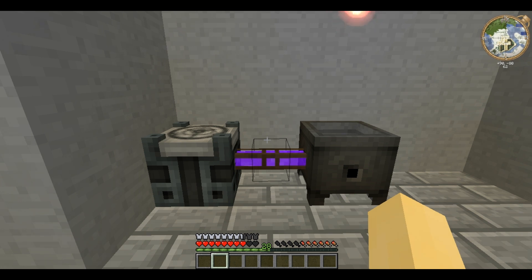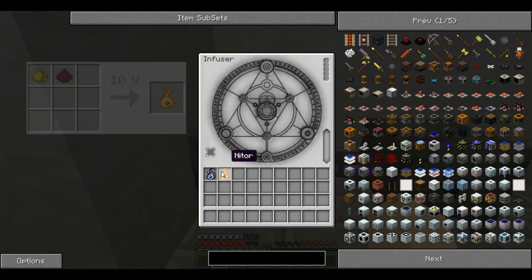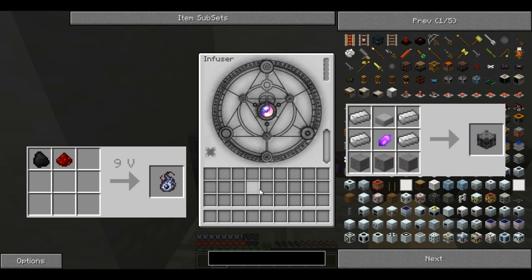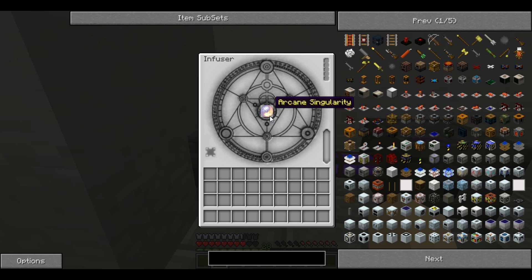This time I'm showing you something from Thaumcraft — this is the Arcane Singularity. For this you will need Nitor and Alumentum, and you place them both in an Infuser, and for a price of 10V it will turn them into an Arcane Singularity.